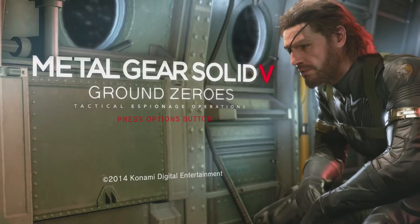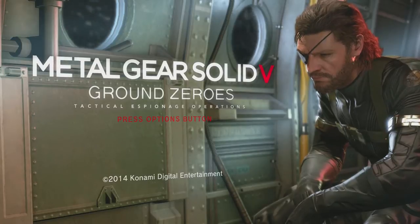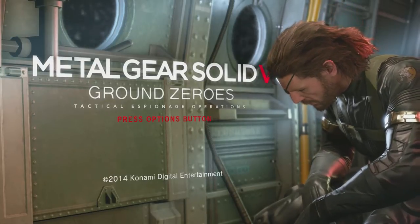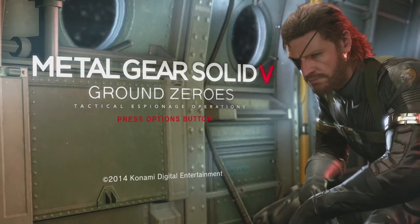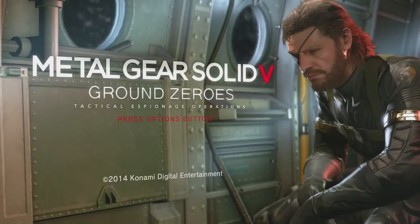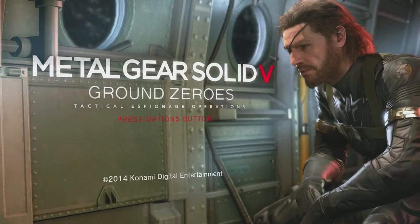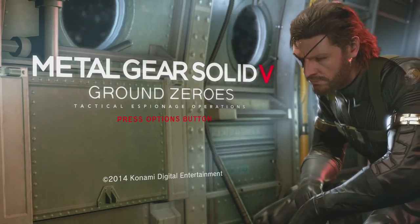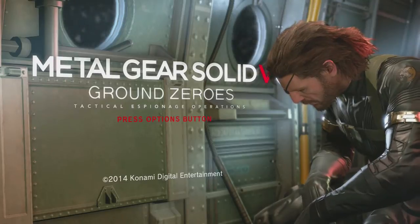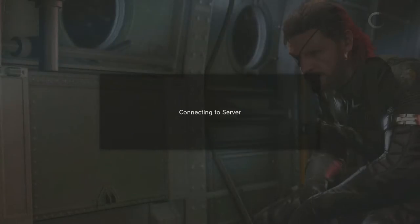Hey, what's up guys, TBL here bringing you some more Metal Gear Solid 5 Ground Zeroes tips, tricks and gameplay. Last time we covered where to pick up all the XOF patches in the game, and this time we're going to be covering all of Chico's cassette tapes. There are seven in all, scattered throughout the Ground Zeroes mission as well as several of the side ops. These can be pretty difficult to spot and obtain, so we're going to be showing you exactly where to pick up each one. While the tapes are numbered 1 through 7, you don't have to collect them in any particular order. So without further ado, let's dive on in.